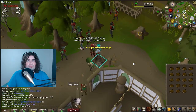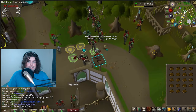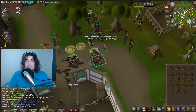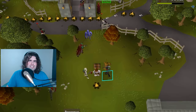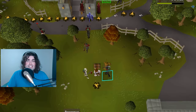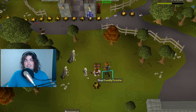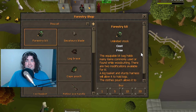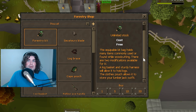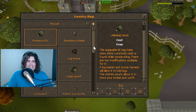While cutting with other people, you'll randomly see events spawning that give additional experience and the main currency for forestry, anima-infused bark. All you really need to get started is a forestry kit, which you can get for free at the Freaky Forester found in Seers' Village, Draynor, or Prifddinas. The 2024 update has removed most of the event items and currency bloat, so now it's really just focused on completing the events, which are pretty simple to figure out.